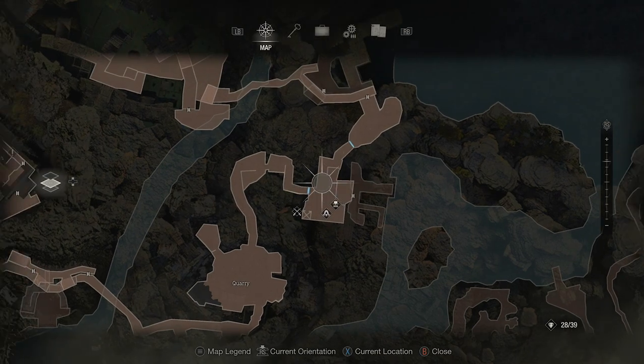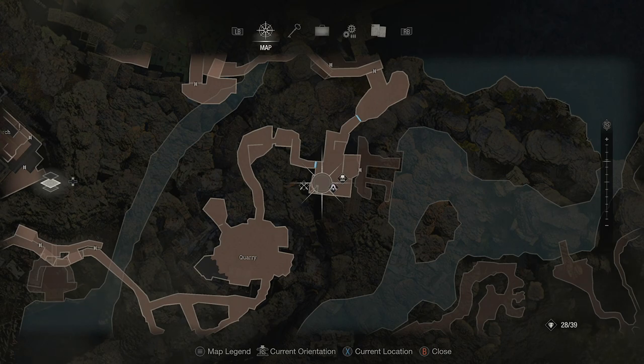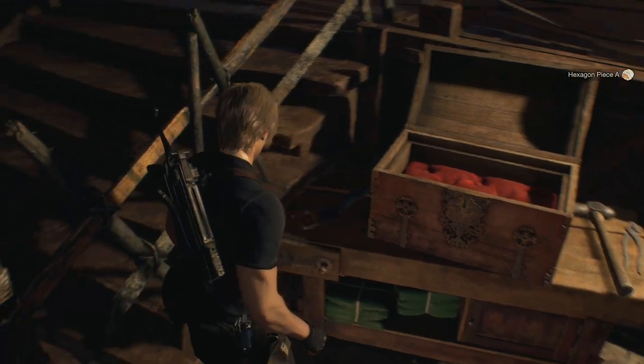The first one is in a chest just next to the merchant that is near the shooting range. Directly across from him, you'll be able to see this little nook on the map here. You'll find a chest and that's going to have hexagon piece A.